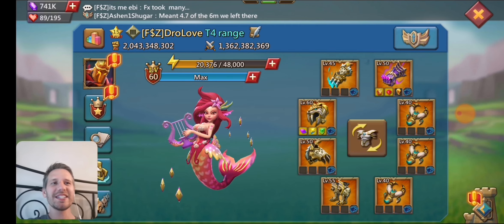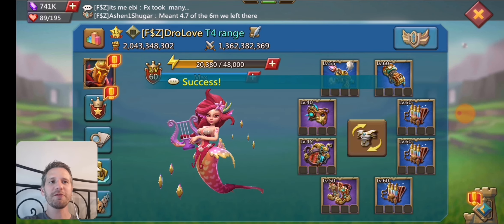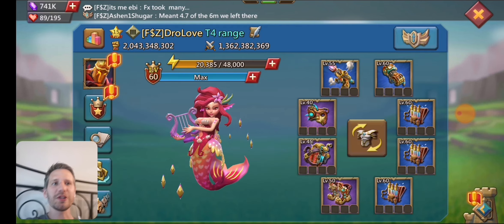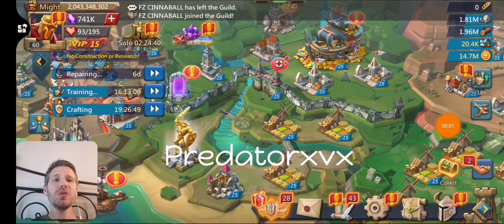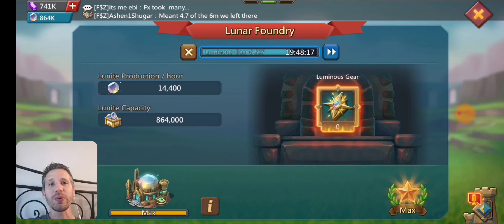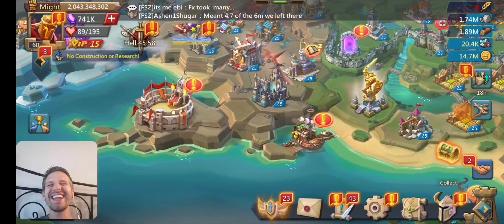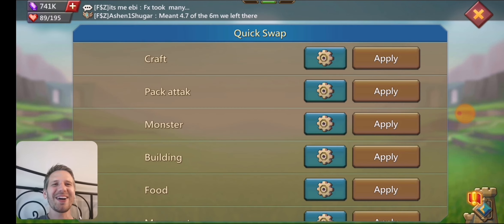Let me show you the gear. This is the speed up gear — he's got a bunch of different quick swaps here. He's got the crafting gear; this is for tier 5. It basically increases crafting of the tier 5 thing. If you don't know what tier 5 crafting is — you build the luminous gears and then you can upgrade your tier 4 to tier 5 with them. He was obviously building some tier 5, probably because I killed some of it during Emperor. Anyway, let's go back to the gear — that's the crafting gear.